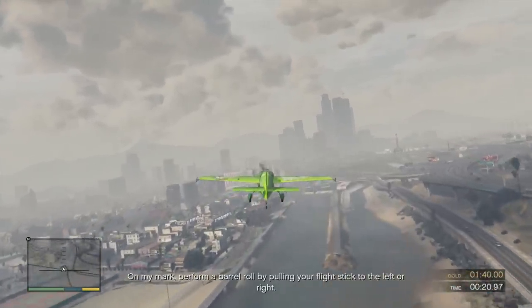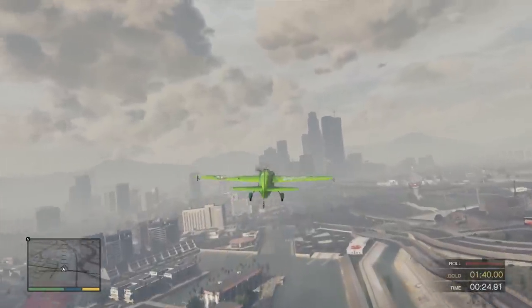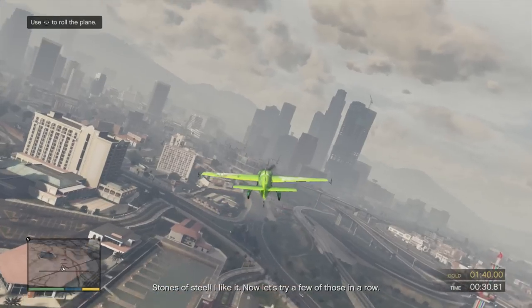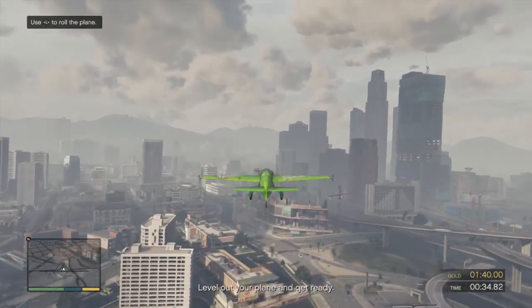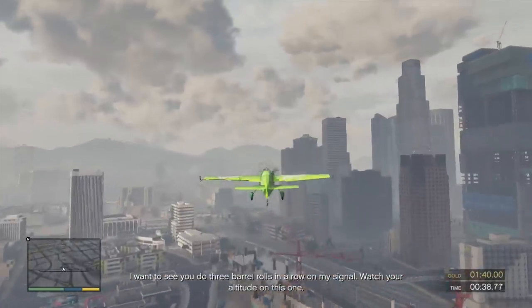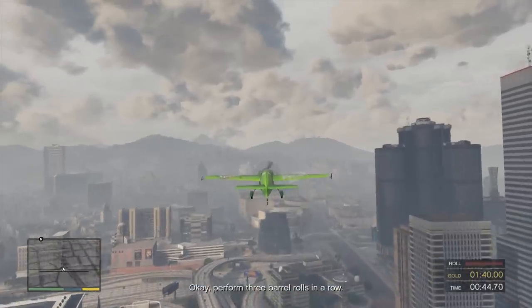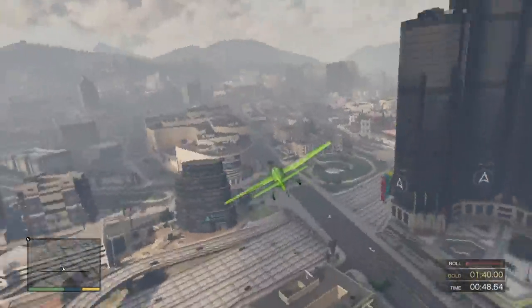On my mark, perform a barrel roll. Stones of steel. I like it. Now let's try a few of those in a row. Level out your plane and get ready. I want to see you do three barrel rolls in a row on my signal. Watch your altitude on this one. Perform three barrel rolls in a row. One, two, three.